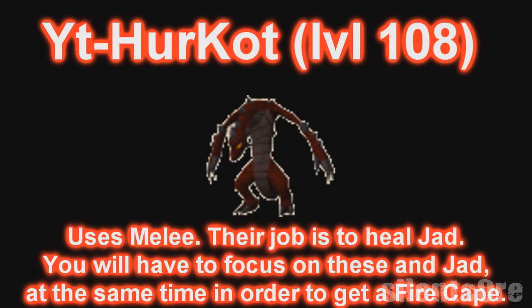The last monster you will have to deal with is the Yt-HurKot. These monsters are otherwise known as healers, which is fairly self-explanatory — they heal Jad. They will continue to spawn unless you have them trapped, so they can be very annoying. They can also rapidly hit you with melee.